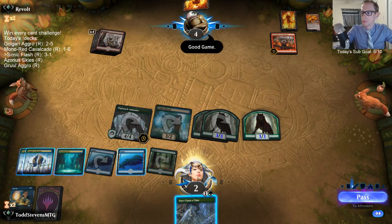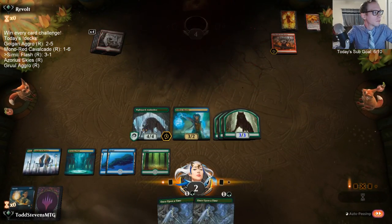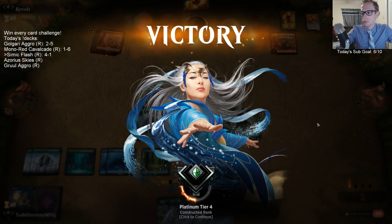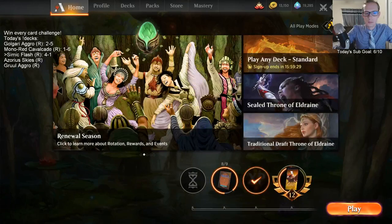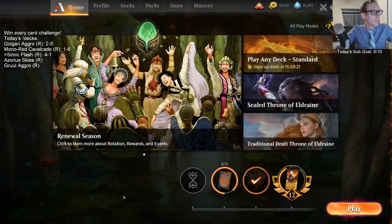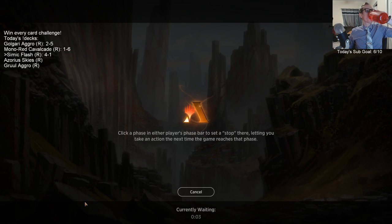Grabbing Once Upon a Time because it can either find Frilled Mystic or Brazen Borrower. GGs! The rewards for the Play Any Deck Challenge are one copy of every card on Arena. Alright, we are 4-1. GGs.